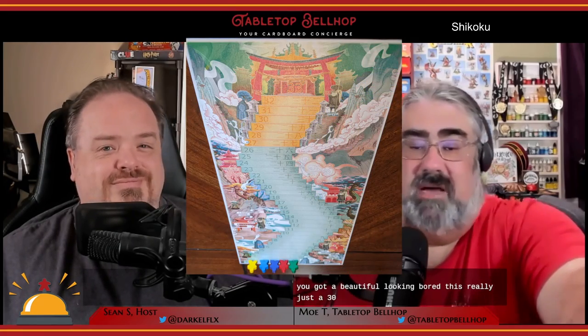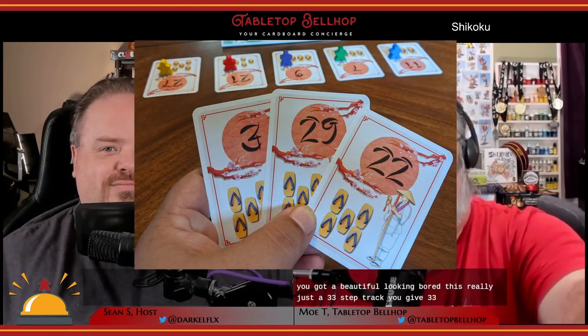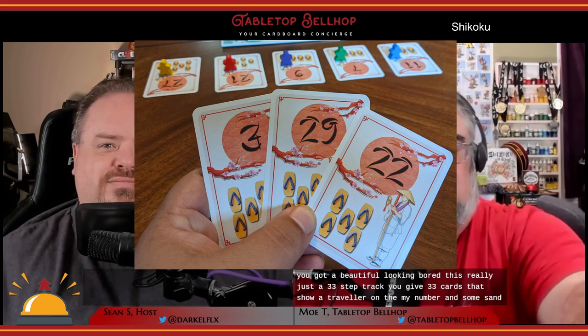The components are just right for this game — not too fancy, not too bland. The theme of moderation really comes out in these as well. You get a beautiful looking board that's really just a 33-step track, 33 cards that show a traveler on them with a number and some sandals, cards in eight colors to denote player color, and a pair of meeples in each of those colors. There's also a set of rules that are short, succinct, and very clear.